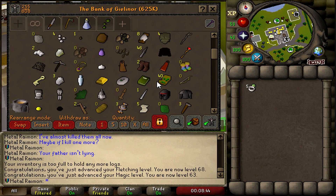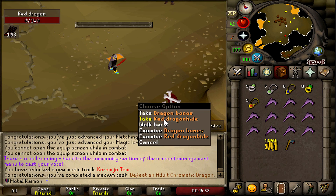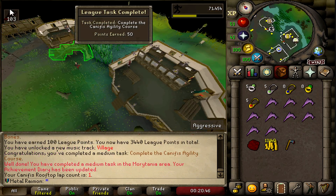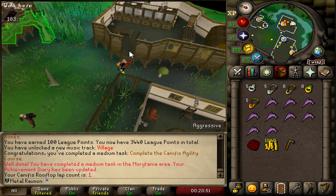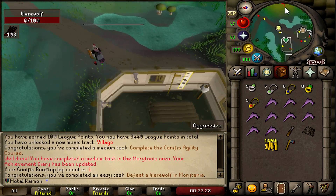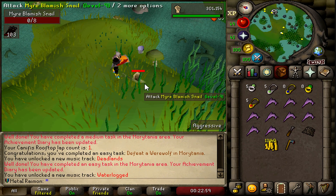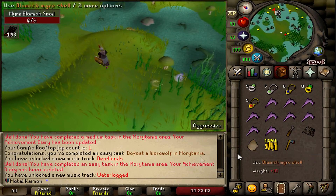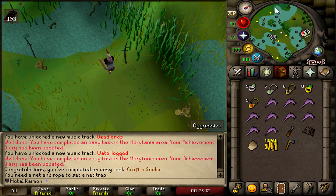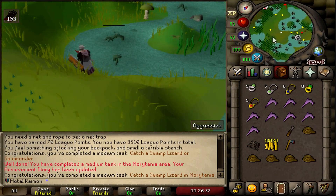I'm going to find all the tasks I need to do, one after another, and get it right now. Defeat a dragon — complete it, 50 points. Bury a dragon bone — 50 points, easy game. Complete the Canifis agility course — another 50 points. Defeat a werewolf — another 10 points. Kill a snail and craft the shell into a helmet — another task. Catch a swamp lizard for another 50 points. Caught. Worth the sacrifice of a swordfish.